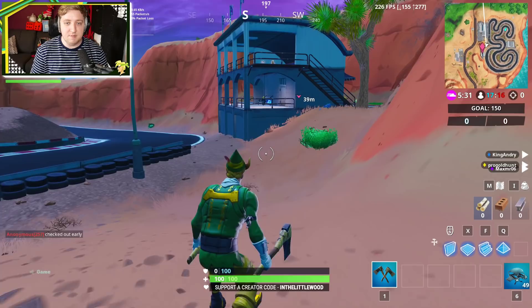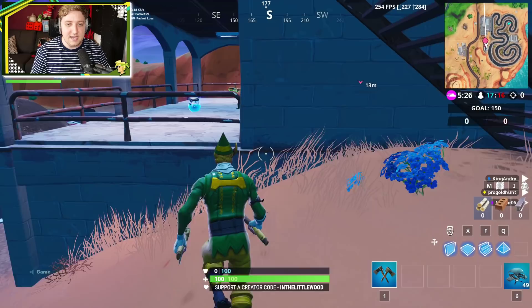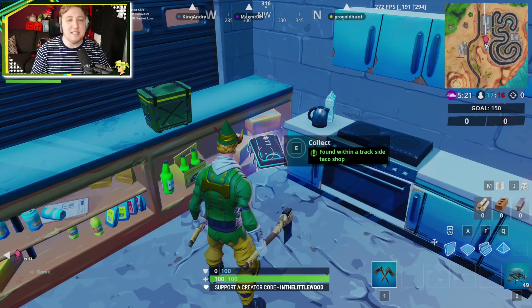But where we're going to head to is the racetrack, and this building just ahead of us — that actually worked out really well for us — is right here. And if you didn't know, see that little banner just there, or the little overhang? That is because right inside of here there's a taco shop, and there is Fortbyte number 77.